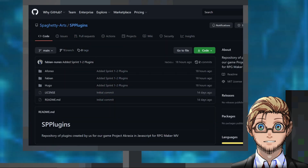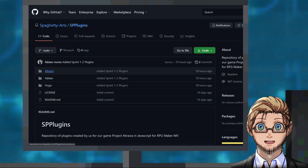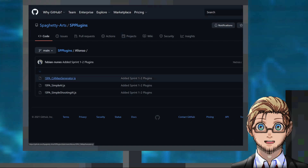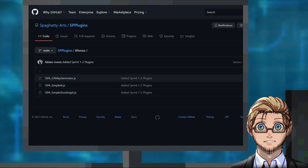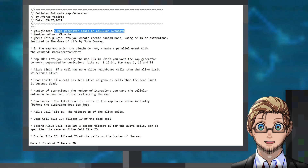Next we have around 30 new MV plugins by Spaghetti Arts, ranging from UI to minigames. We'll only be going through the first three in this video, since the rest don't have as clear descriptions. The first plugin allows us to generate random maps using cellular automatons.